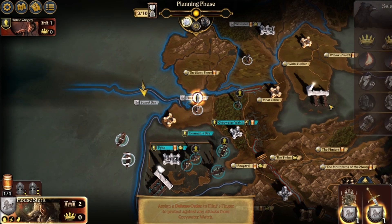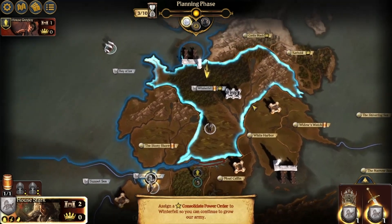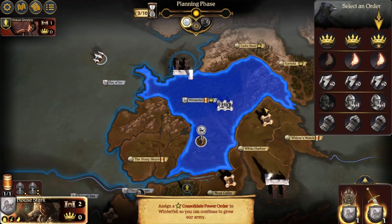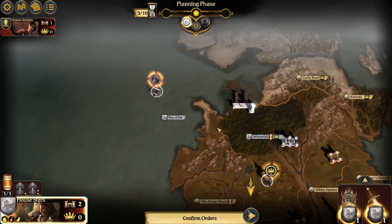Plus one strength to defending this area. You raid with the ship. Assign a Consolidated Power to Winterfell so you continue to grow our army. Support order — may add the strength of units in this area to either side of a combat in an adjacent area.